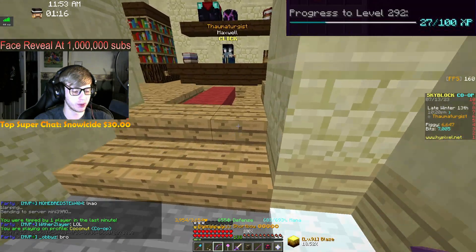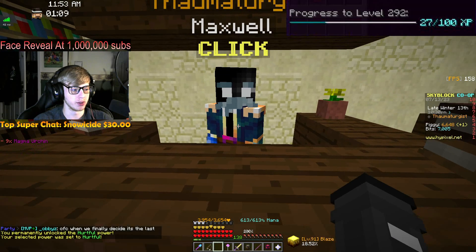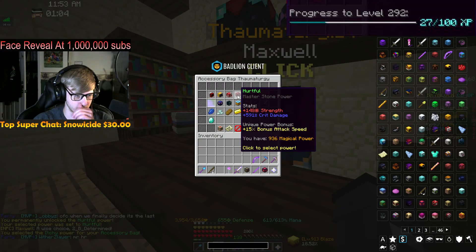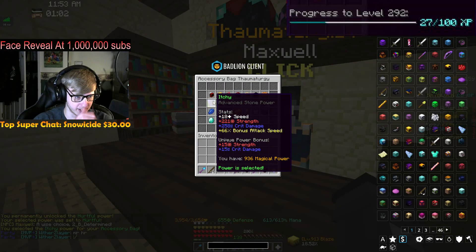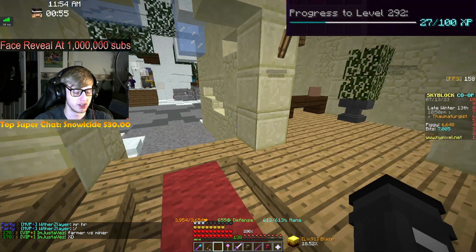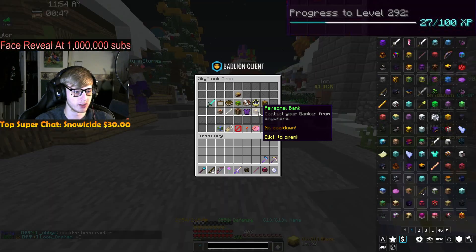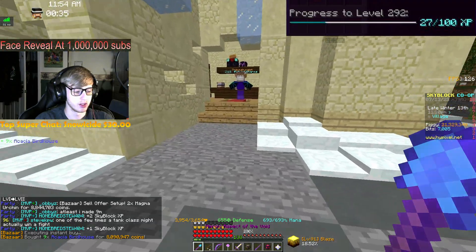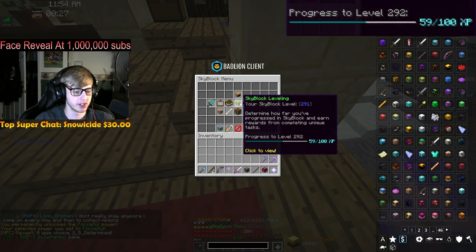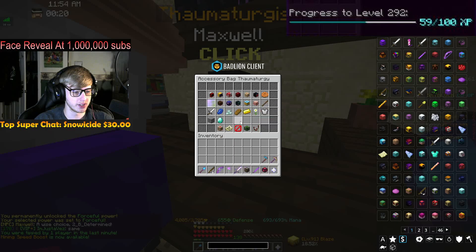For the record, this is 40 million coins worth of urchins we're using right now for the Hurtful power. Boom — Hurtful power learned! We're still going to be using Itchy for the time being, since hurtful is crit damage and we need strength more. Also picked up the acacia birdhouse runes for 9 million — boom. That's 30 skyblock XP just from learning both of those, putting us 59 to the next level with ferocity added.